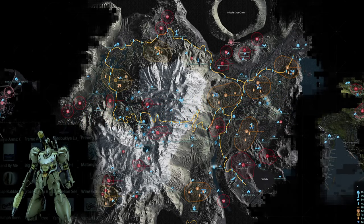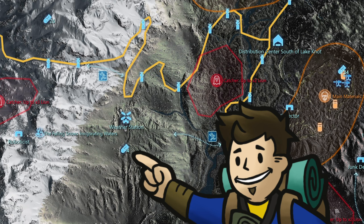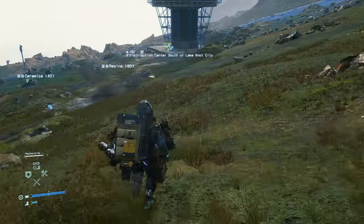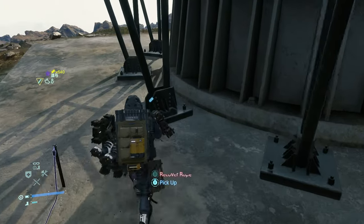The 21st memory chip containing data on the Frame Arms Genbu is located near the Weather Station — a massive landmark that can be seen from great distances. Once reaching the Weather Station, this is actually a short distance south of the main satellite dish. You'll find it at the base of the southern satellite dome, out in the open, ready to be picked up.